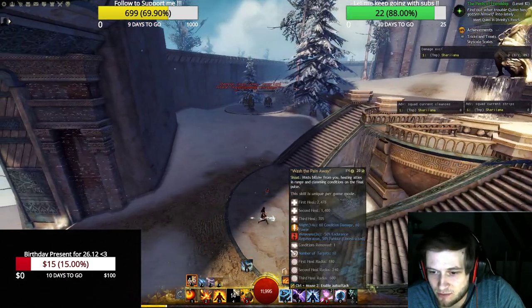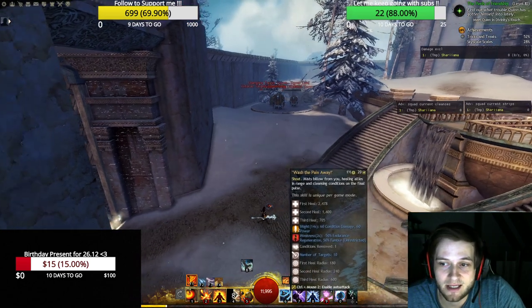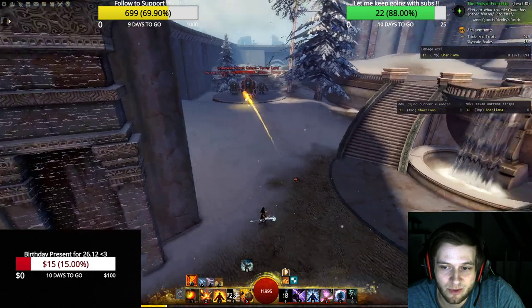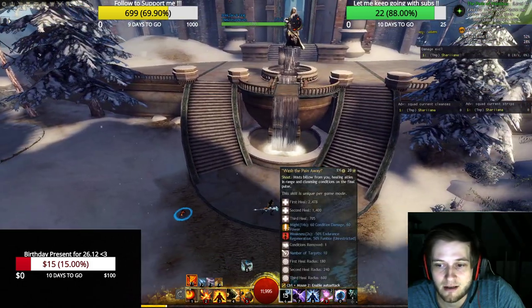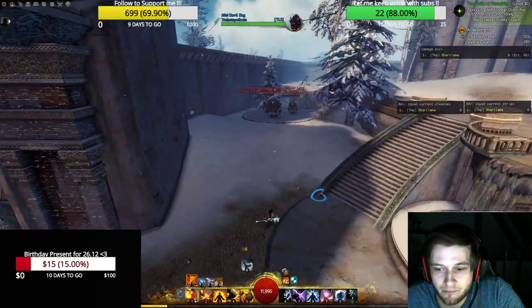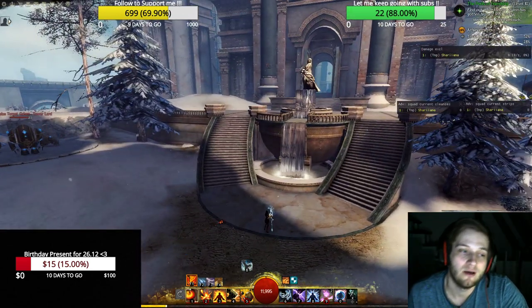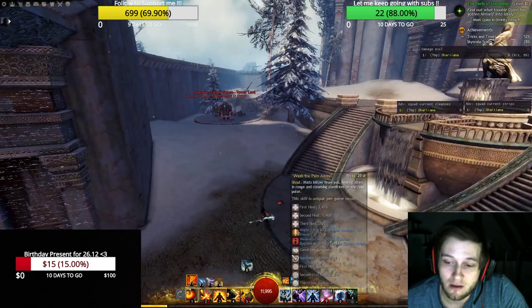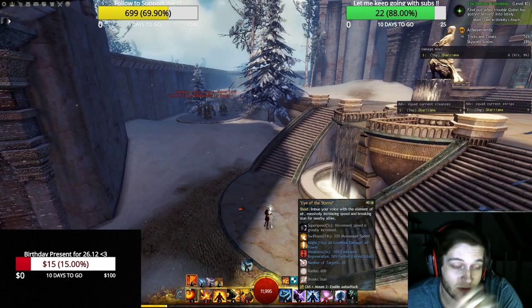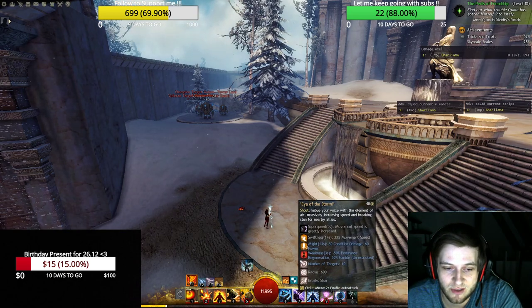Then we have our shouts. Our heal is called Wash the Pain Away — people will know that. You get might, you get three ticks of healing, and you will condition cleanse on ten targets. Then we have Eye of the Storm — it is a break stun and it gives super speed. It is a very good skill if the commander calls for super speed, but it is also a break stun for yourself. So be careful about when you are using it, because you will need the break stun. Always use it reactively — never just go for it on an engage. Eye of the Storm gives super speed for our people with a 40 second cooldown.